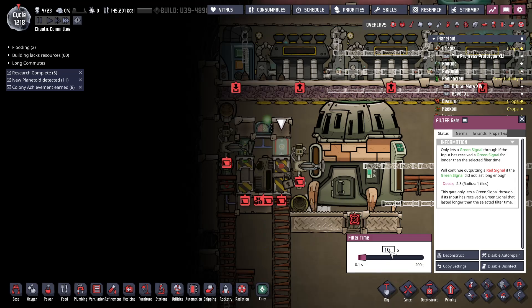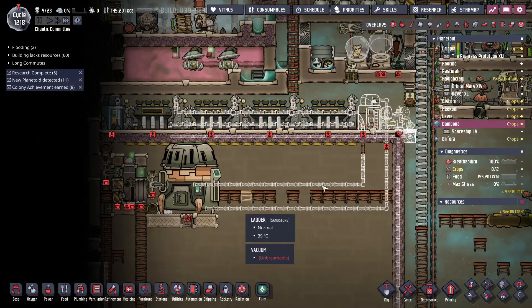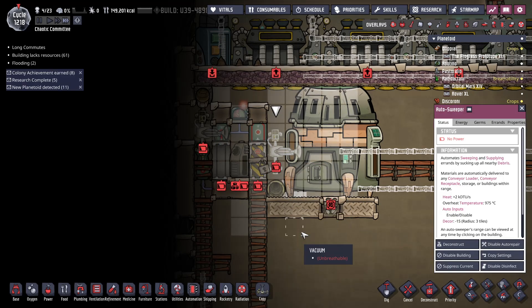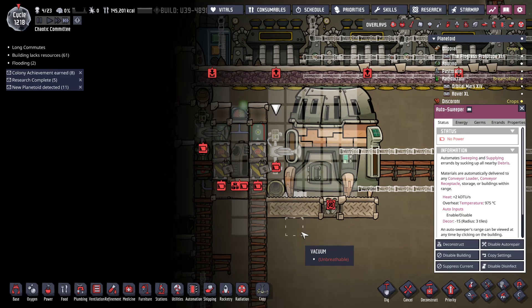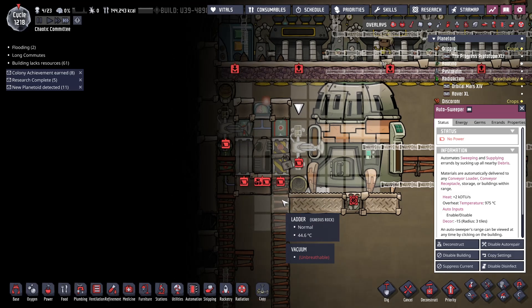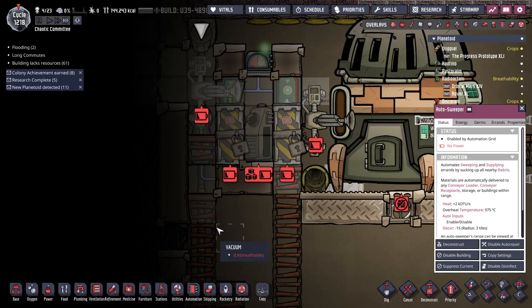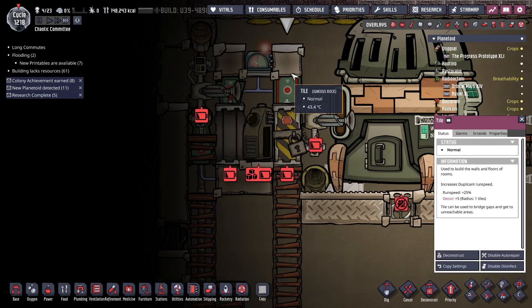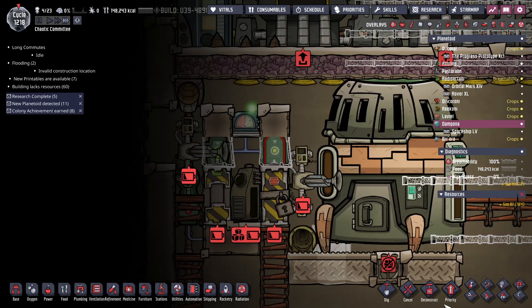So I want you to be now priority 10. Yeah, so that's going to work. Why does it seem like you can see through that? Let's put these tiles back in — that'll probably help.